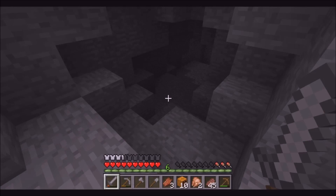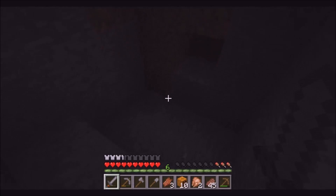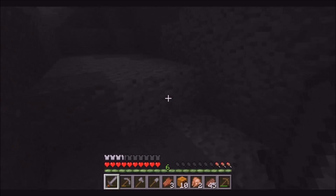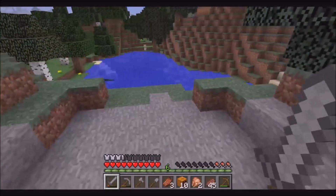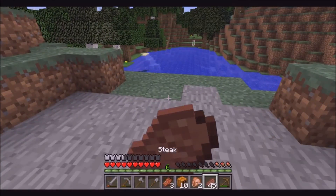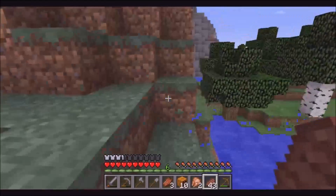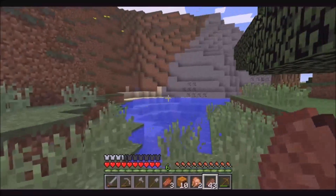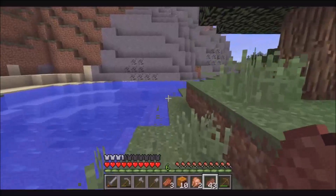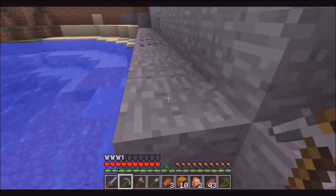I didn't bring any torches nor do I have any coal — oh well. There's nothing in here anyway. But I did see some coal so we'll just mine that. We need some food, there we go. There's plenty of coal over here so let's mine that before we start getting onto our adventure.